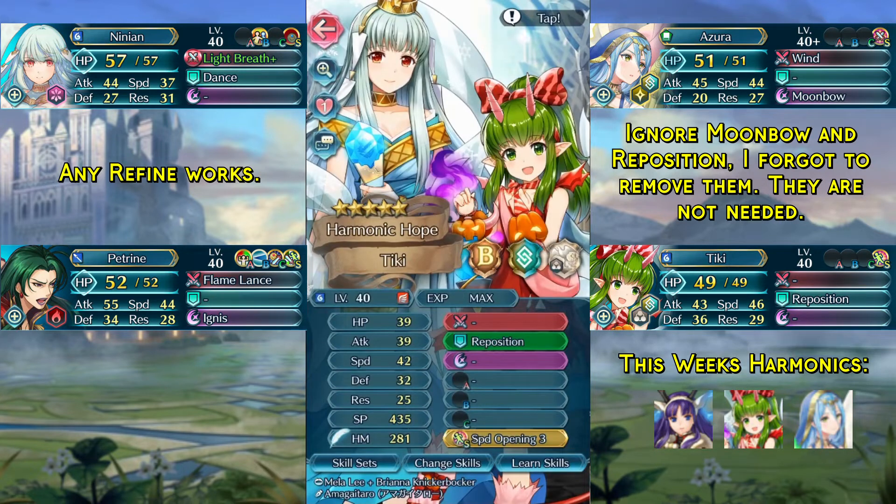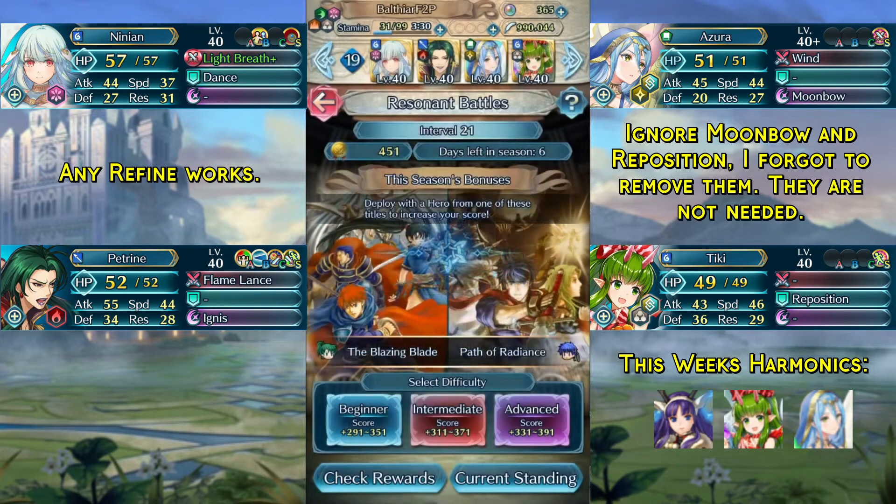In the last slot we have a filler unit with the Speed Opening Free Seal. This can also be a harmonic hero. And with that said, let's get into the solution.